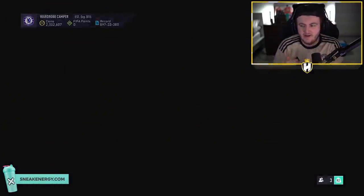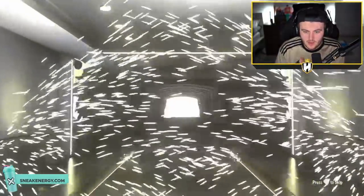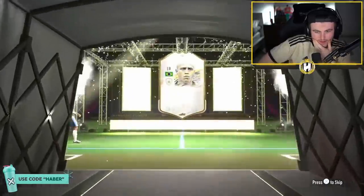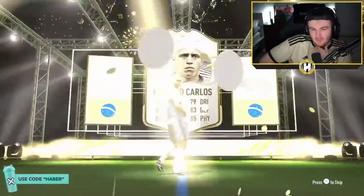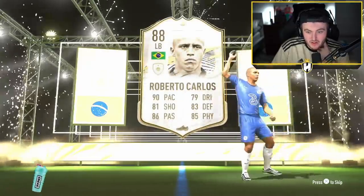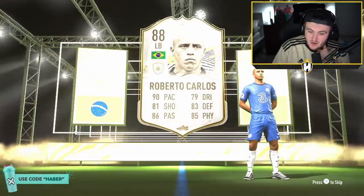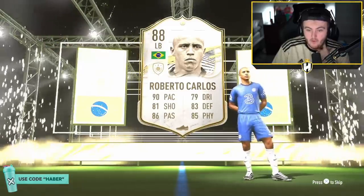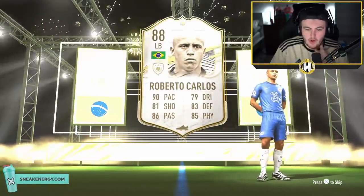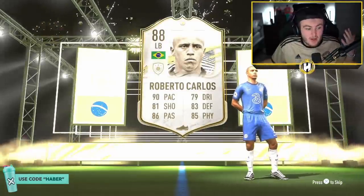Mid or prime icon pack again — these are heating up. Brazil, Dutch, France — that's what we love to see. Please be prime! Oh, it's the mid — back to back Roberto Carlos. Luckily this card is still worth 900,000 coins. It's just not the prime, and the prime is the one you want. The card still has good stats and I'd say it's usable until Team of the Season. The only thing that lets this card down is height, but having good tackling outweighs height a lot of the time. Shorter left back is not a big problem in my opinion.